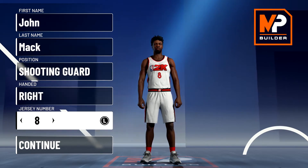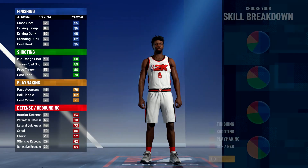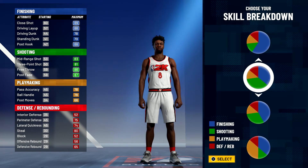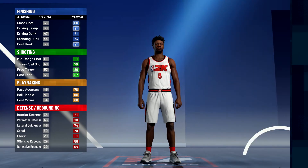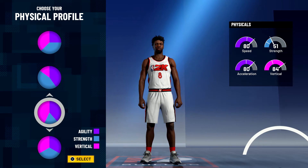Position is going to be shooting guard. Hand doesn't matter, jersey number also doesn't matter — I just chose number eight because that was his number on the Knicks. For the pie chart you're going to go with the more blue than green pie chart, and for the physical profile we're going to go with the speed invert physical profile.